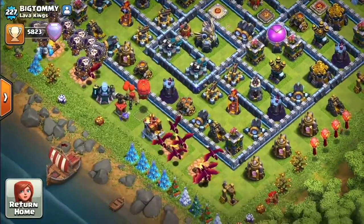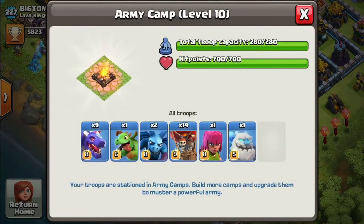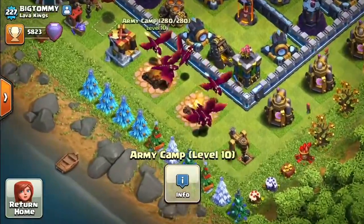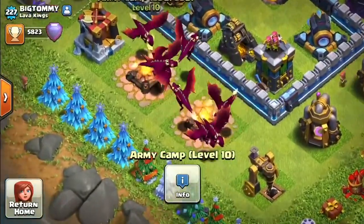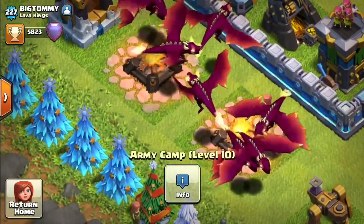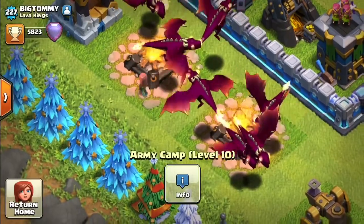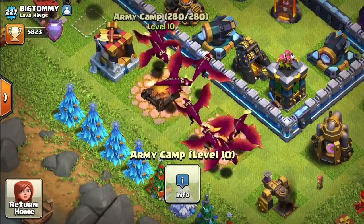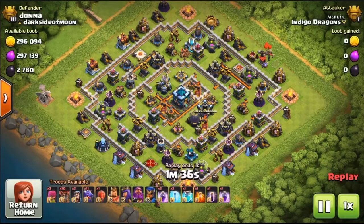Dragon armies are popular at the moment — there's a lot of hype about them. This is Big Tommy, one of the top players in the UK, and he's got dragons and balloons in his army. I'm going to take you through an attack and how I've planned strategy on a couple of bases, funneling those dragons into the core of the base to totally burn it up from the inside. And not only is it a really good strategy at Town Hall 13, it's also a lot of fun — just really enjoyable to drop a load of dragons on a base. It's one of the most enjoyable ways to destroy someone's base.